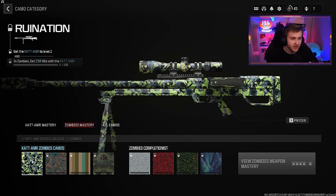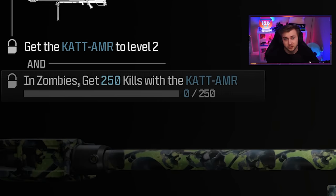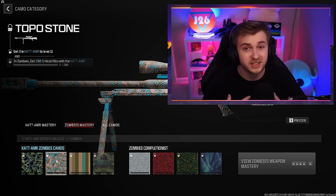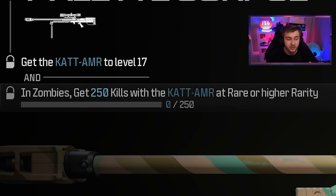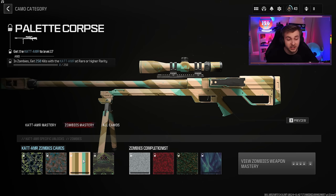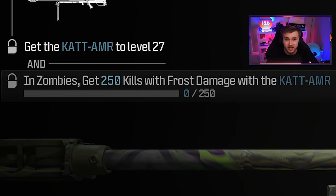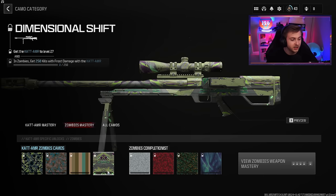Let's take a look at these challenges. Our first challenge, pretty standard: get 250 kills — that's the base challenge for every weapon. Then 200 critical kills, which is nothing compared to Cold War, but it just gets worse from here. Next, get 250 kills with this weapon at rare or higher rarity — pretty crazy, especially if you don't have the schematic to craft a rare aether tool. You'll have to find one, get it, and get all those kills in that game because you can't bring your rarity with you when you exfil. And then the final base camo challenge is 250 kills with frost damage, so you need cryo freeze.